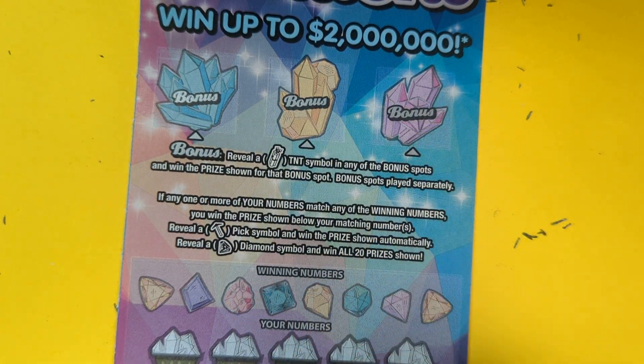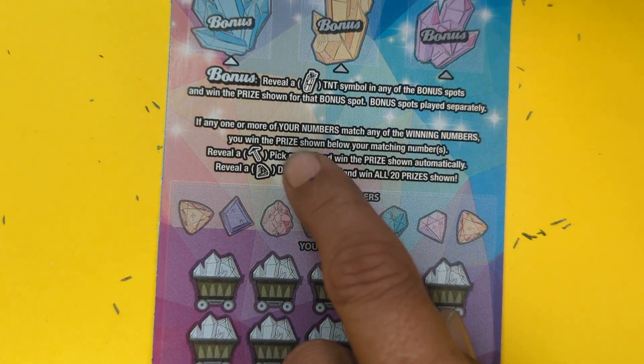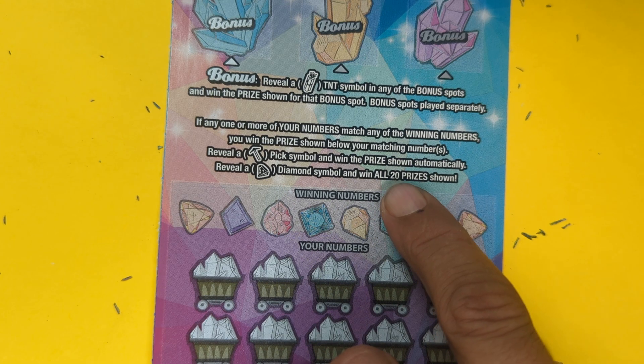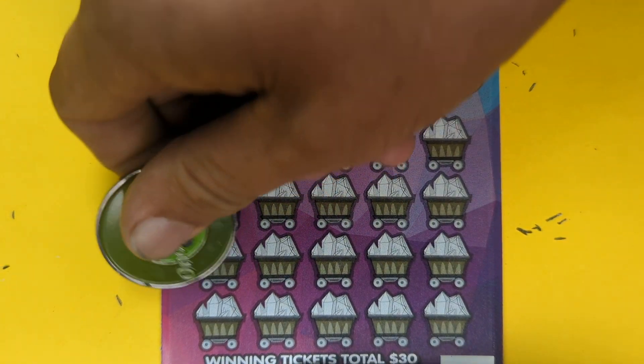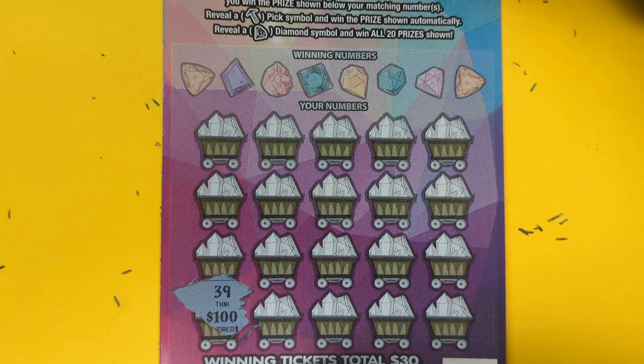TNT — got to find that TNT symbol to win that prize down low. We're gonna match these numbers and find a pickaxe to win that diamond — never seen it — for the win. Here we go, symbol hunt. Let's get that prop, coming in a little low there.